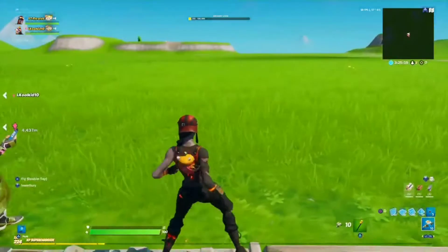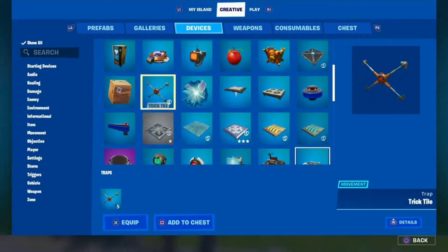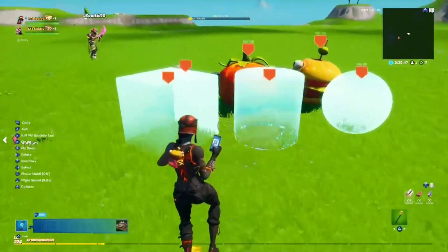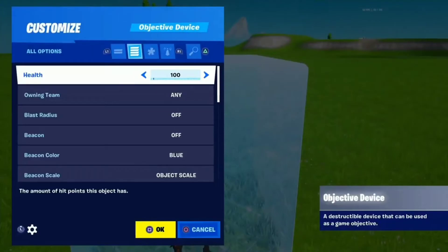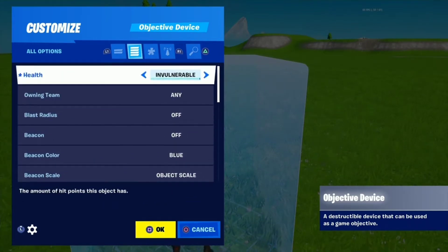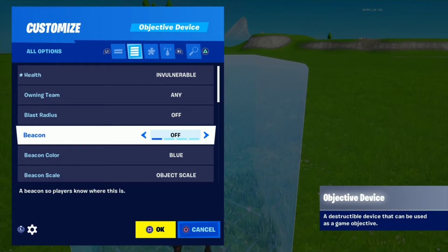And then also in devices, you want to get the objective device gallery, and then you can just place it down. And then you're gonna want this cube — go to health, or hide health bar, turn that to always. Turn health to indestructible or invulnerable, and turn visible during game to off.